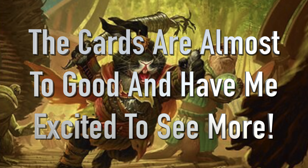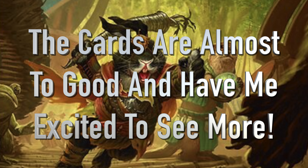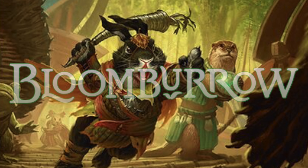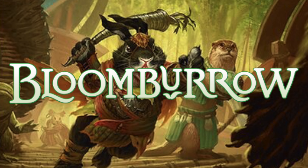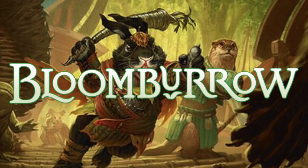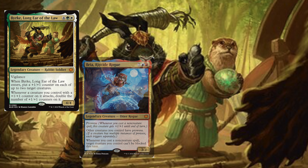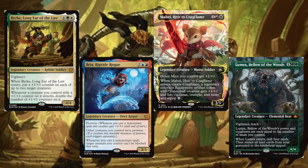I'm so excited to see what was coming out in this set, but we honestly got cards that are just too powerful, too good. So I'm just going to run through the top of the document and kind of go through it. First off, we're talking about Bloomburrow. Bloomburrow, if you don't know, is an entirely animal-based set — there's no humans. So everything we're getting is going to be a creature. We got Burke, Long-Ear of the Law; Bria, Riptide Rogue; Mabel, Heir of Kargflame; and Lumara, Bellower of the Woods.